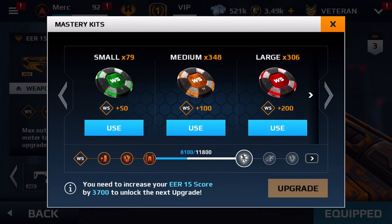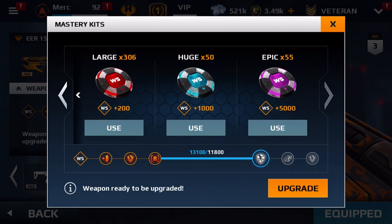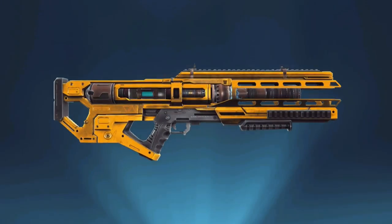In order to upgrade a weapon, you first need to fill its weapon score meter. You can do this by playing with the weapon, or by using mastery kits. After the weapon score is maxed out, you will need to collect a number of specific weapon parts and a mod kit in order to perform the upgrade.